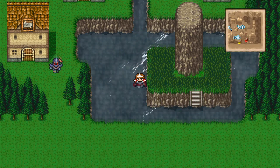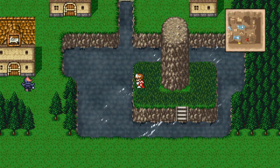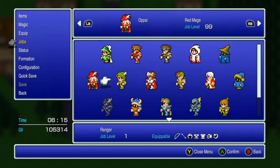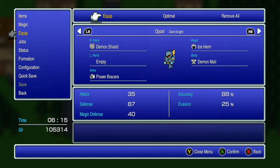But before that, let's get some free stuff. Demon Mail, Eye Potion, Eye Potion, Demon Shield. We can finally change Opai from a Red Mage to a Dark Knight, which I mastered off-camera. Optimize equipment: Power Bracelets, Demon Shield, Ice Helm, and Demon Mail.